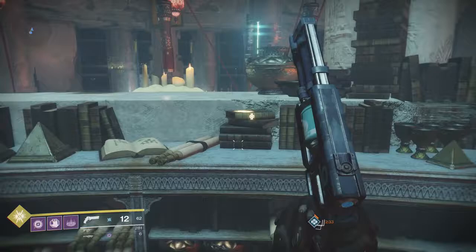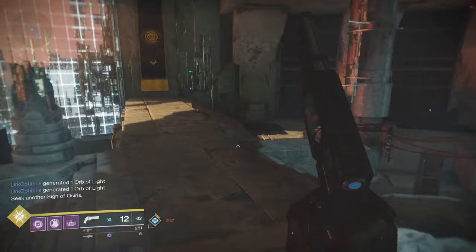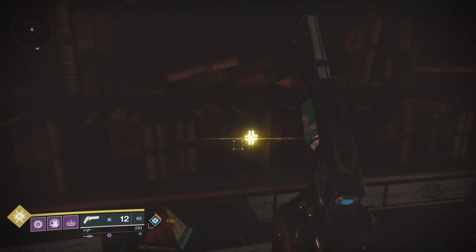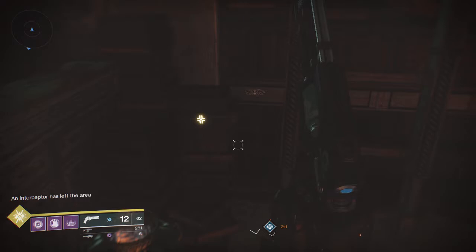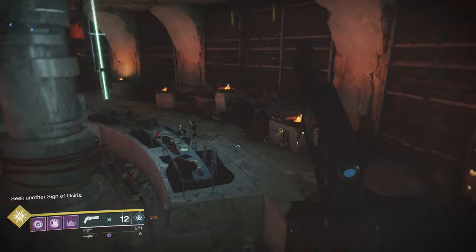If you take a look to the left — if you enter to the left of Brother Vance, you've got that book that's glowing where you can actually activate it. Inside the lighthouse, there's actually a chest and it's behind a Vex wall that you can't break through. It's one of those little white see-through walls. But it had a symbol above it that kind of looked like the symbol on all of these books.